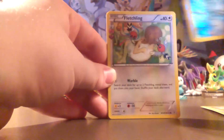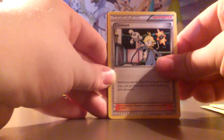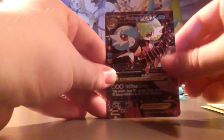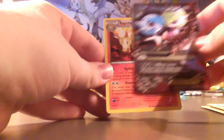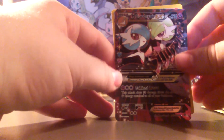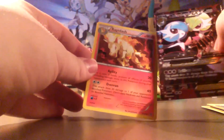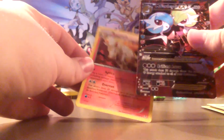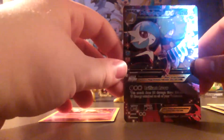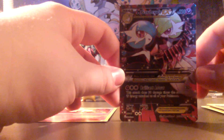Cloyster — yeah, reverse Cloyster. Fletchling, Clement, Shauna. And another — Rapidash is the rare, but I got another Mega Gardevoir EX. Wow — I thought that was the rare for a second, but no. Wow, another Mega Gardevoir EX. That's the second one I've gotten in these Generations packs.